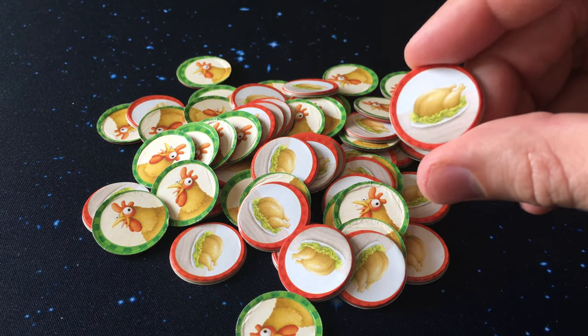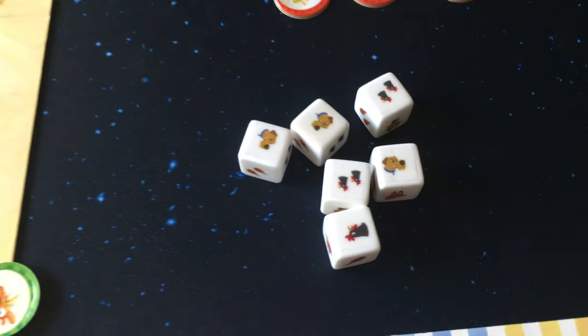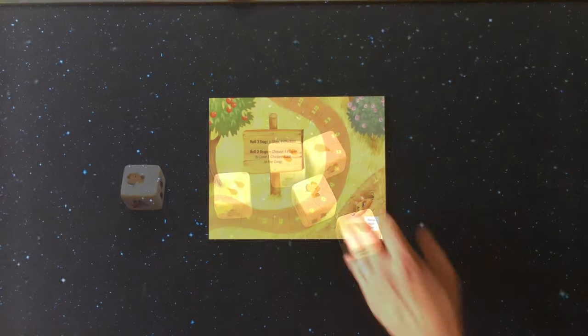This is a Yahtzee variant game, as you will be rolling six dice on your turn and then deciding which dice to keep and which to reroll. After rolling any number of the dice three different times during your turn, you will perform the dice actions and abilities.